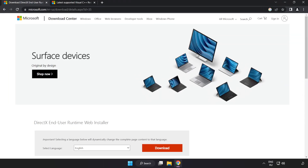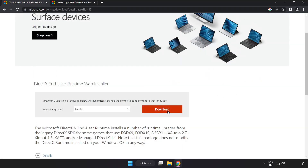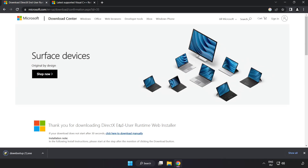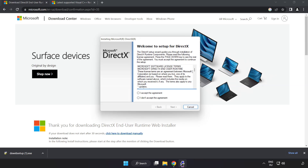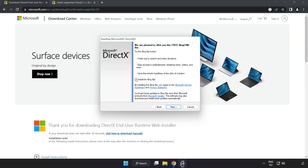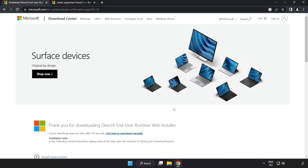Open an internet browser and go to the website — link in the description. Click Download and install the downloaded file. Click I accept the agreement and click Next. Uncheck Install the Bing Bar and click Next. Installation complete — click Finish. Close the DirectX website.